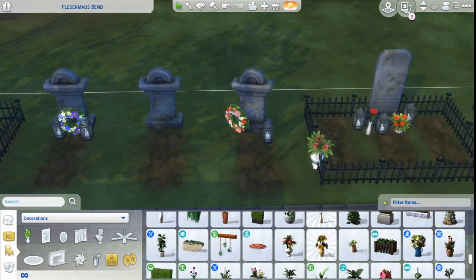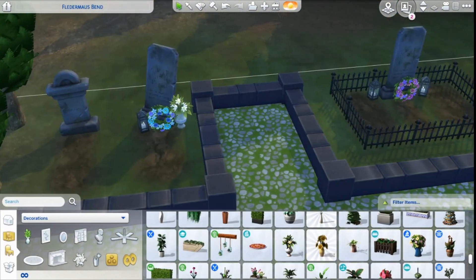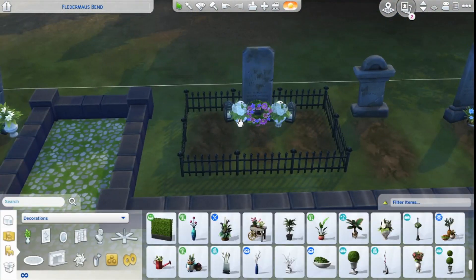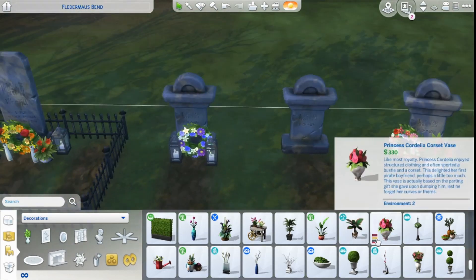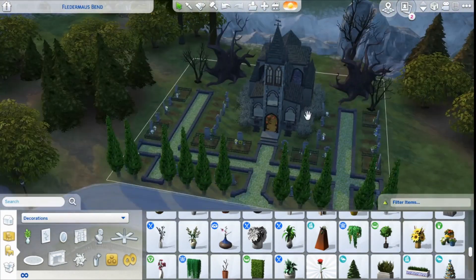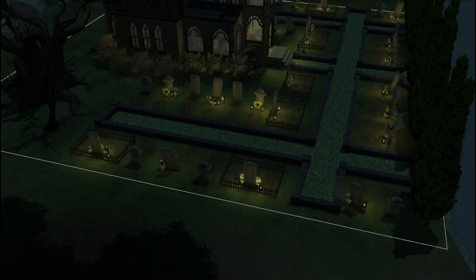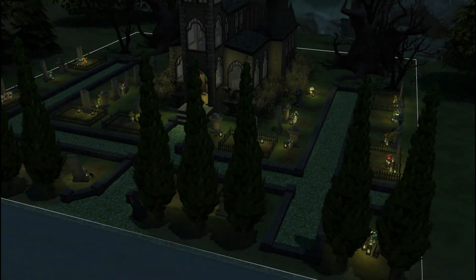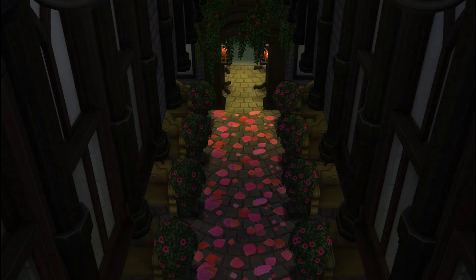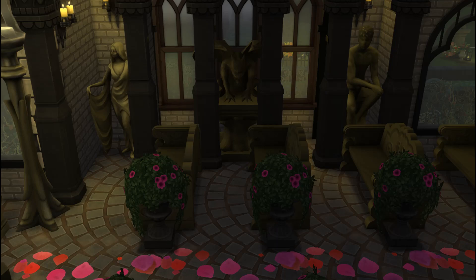I'm adding a lot of flowers and decorations to make it look like the people who lie here are actually loved and missed. Here in Sweden, when it's Halloween — or All Hallows Eve as we call it — you go to visit your relatives' graves and put flowers and candles on them, just to pay tribute and remember them. So I'm adding little wreaths and flowers, which are from Seasons and base game. Going into the screenshots now — if you liked this video please comment, like, subscribe, and do all those fun things. I hope you enjoyed this build as much as I enjoyed building it, and I will talk to you all in my next video. Thank you very much!